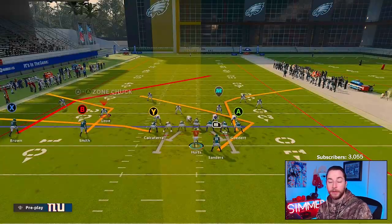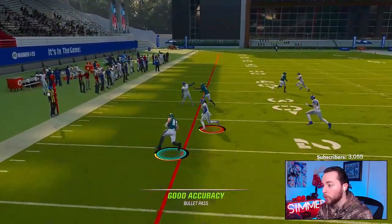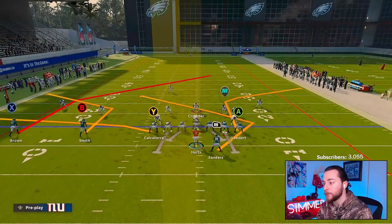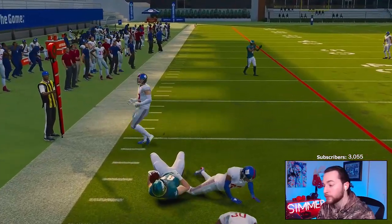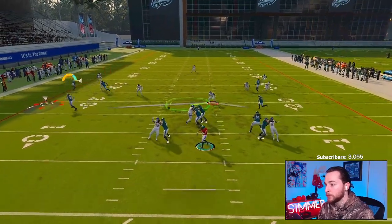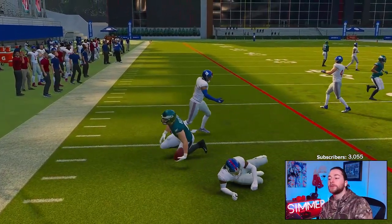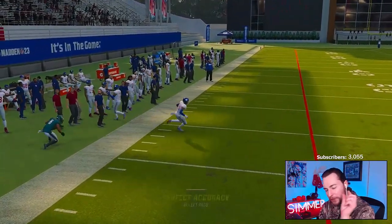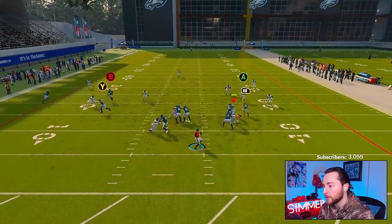If they change zone drops and put their slot corner in a 15 or 20 trying to take away the corner route, then Y is going to be wide open. Let me show you that — I put a plus-15 on the curl flats. Now he's dropping back so you just hit Y. That's the alternative to zone drops — it's basically a high-low read. With 15s, I'll hit the tight end all game: eight yards, almost a first down, just by looking at zone drops and hitting a flat route every time.